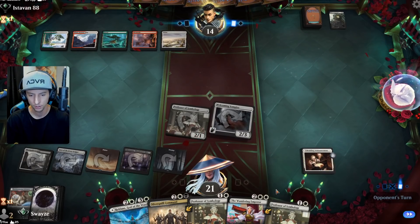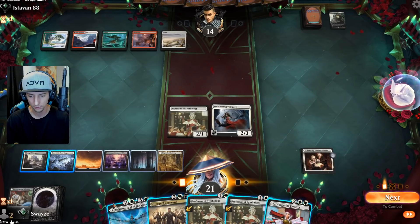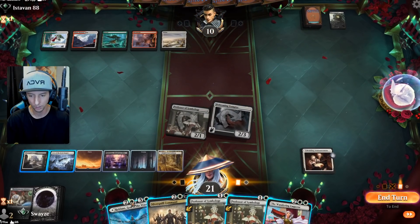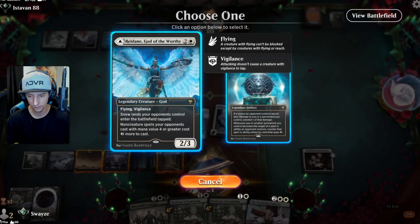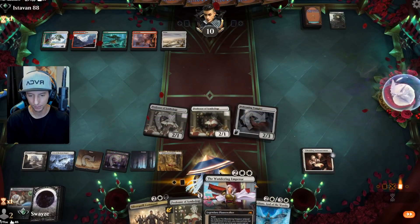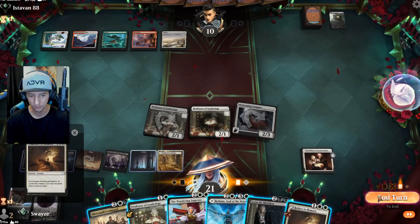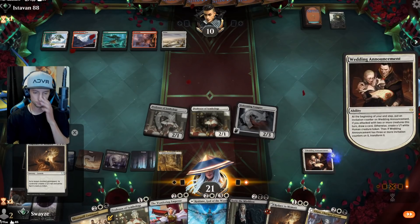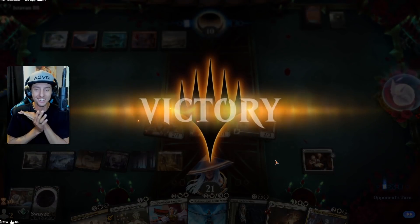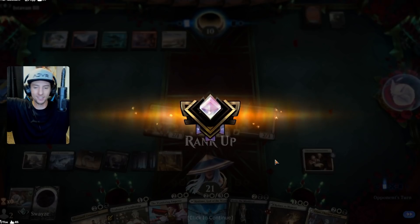We draw a card off the Wedding Announcement. If I play this it leaves me with three mana left over — I think I'll play this instead so I can play the Wandering Emperor at instant speed. We'll probably need a Reduce to Memory just to take care of pesky enchantments like Hallowed Haunting. Alright, we're looking so good — there's the scoop! Our opponent can do nothing at this point. We have got this thing locked down. And ladies and gentlemen, we made it to Diamond!